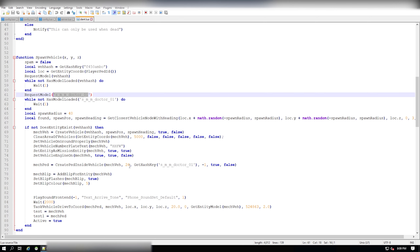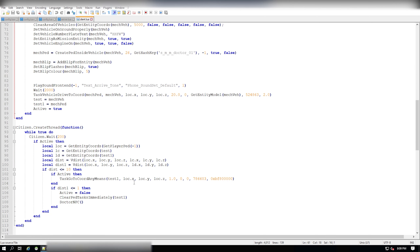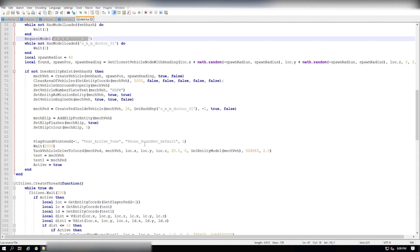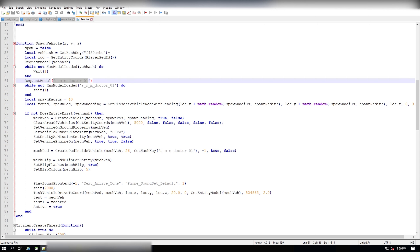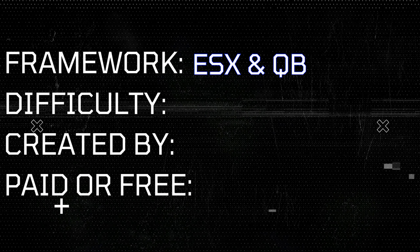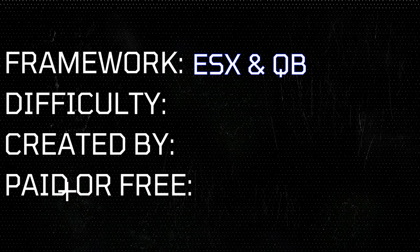I wouldn't touch the server Lua if you don't know what you're doing, unless you want to change from bank account to maybe money account. The client Lua is where you change what you want — so let's say you have another ped model you want to spawn, this is where you go and change it. In our case, our ambulance name is made by Redneck, so it's the F450 Ambulance. You change it on line 55 to put whatever ambulance you want to spawn, or you can use the default one.